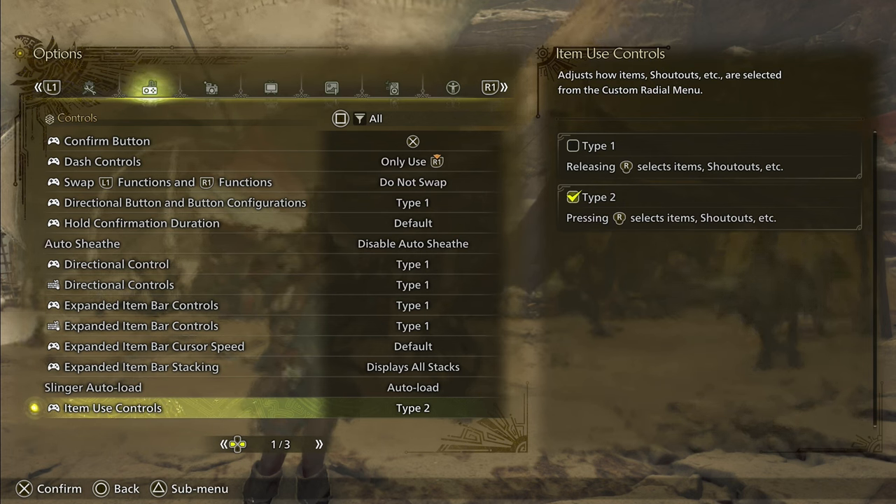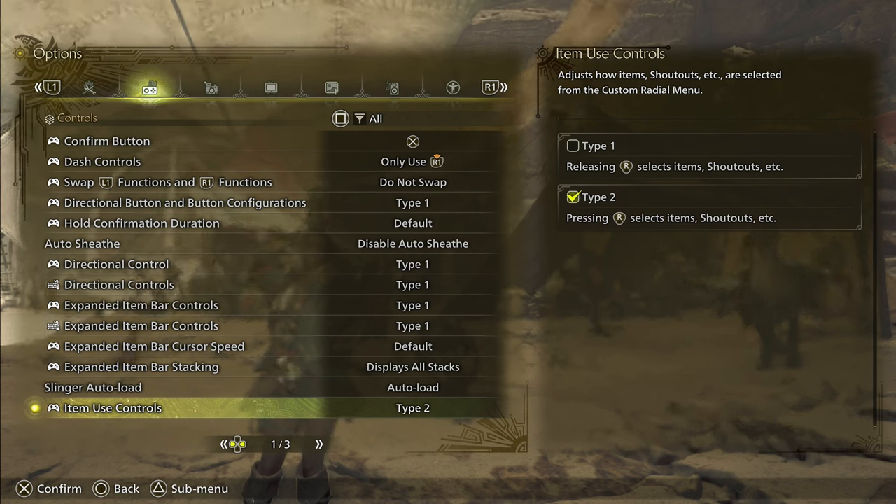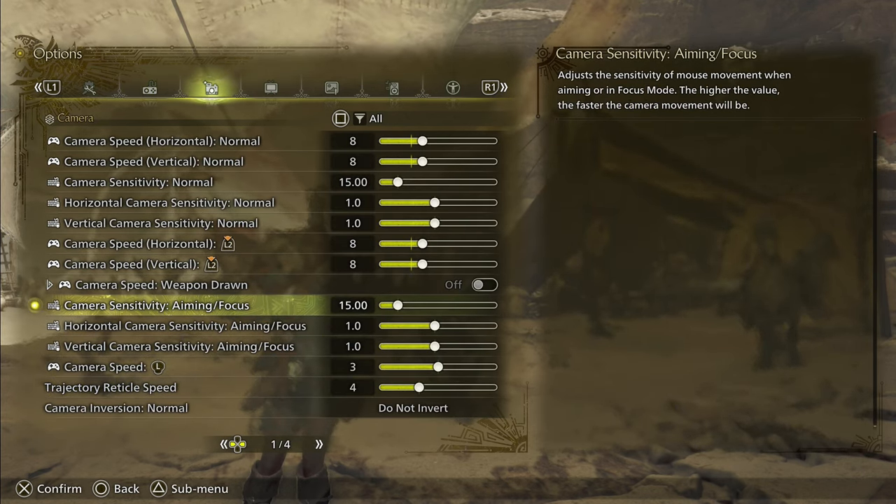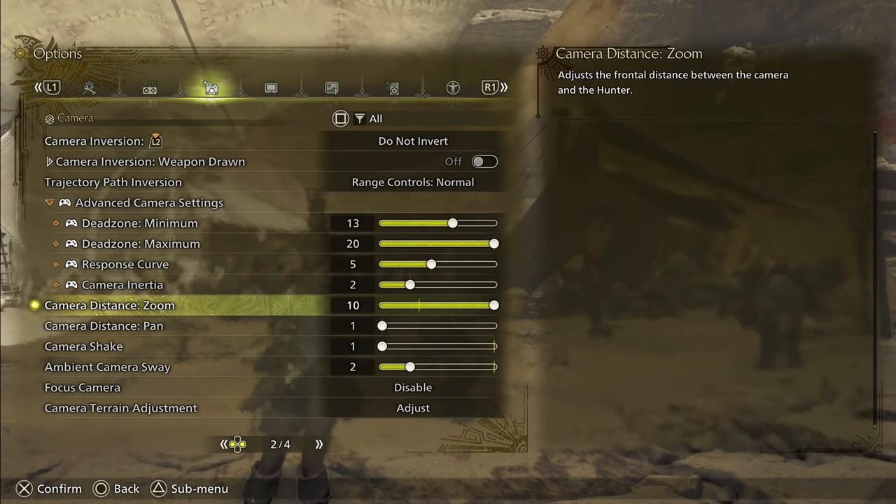You might not want to change all these settings that I'm changing, but I wanted to give you guys some ideas of stuff you might want to take a look at. Up next, we're going to press R1 again and go to the camera, and we're going to go to the second page here.